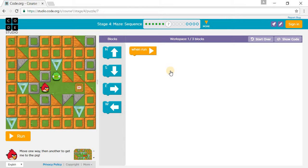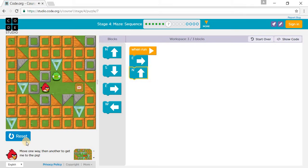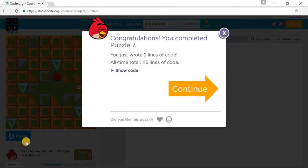Let's go to puzzle 7. It says move one way, then another to get me to the pig. So we need to go one east, and then we need to go north — one east, then one north to the pig.